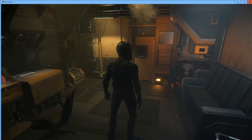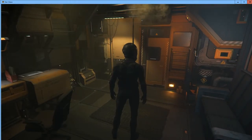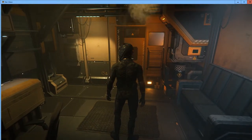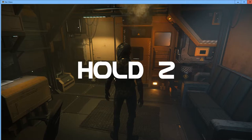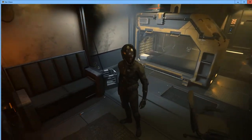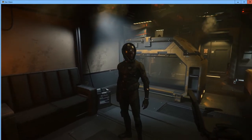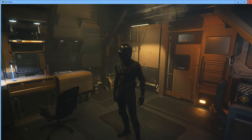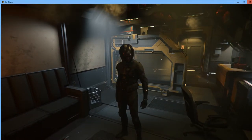I can only turn my head so far before my body starts turning. My camera position is locked behind my character, but I can control that by holding down the Z key in whatever view I want. Holding Z and moving the mouse lets me move the camera completely around my character. When I release Z, that position becomes my locked camera position.